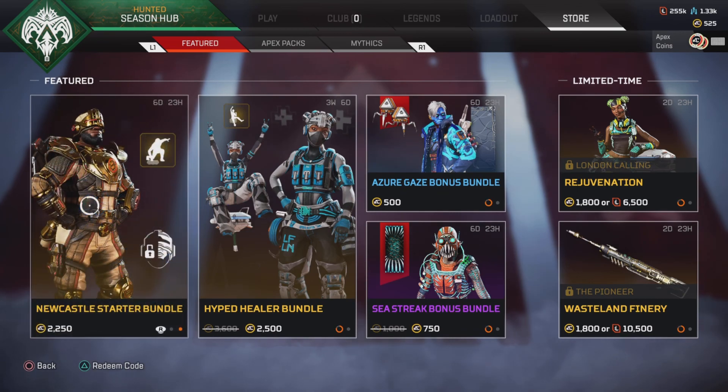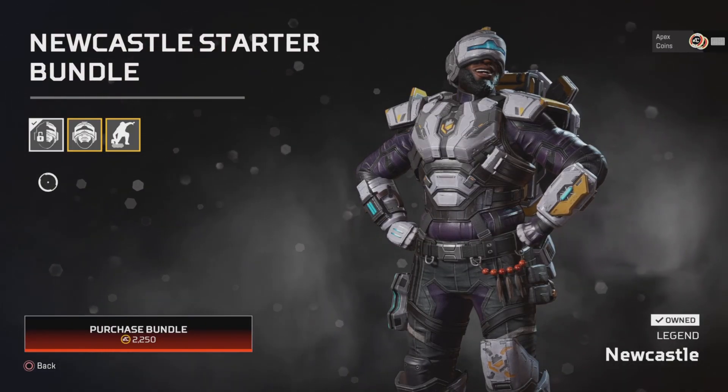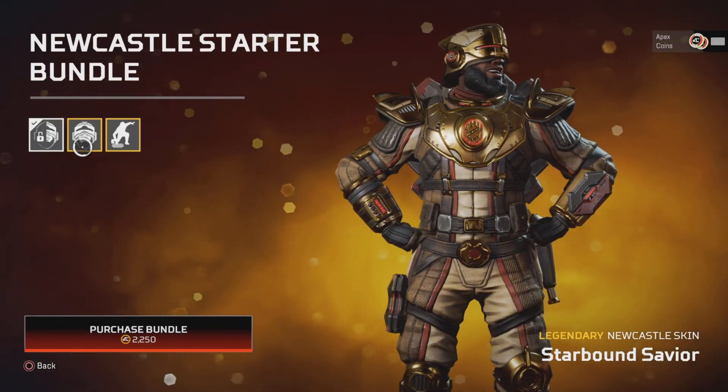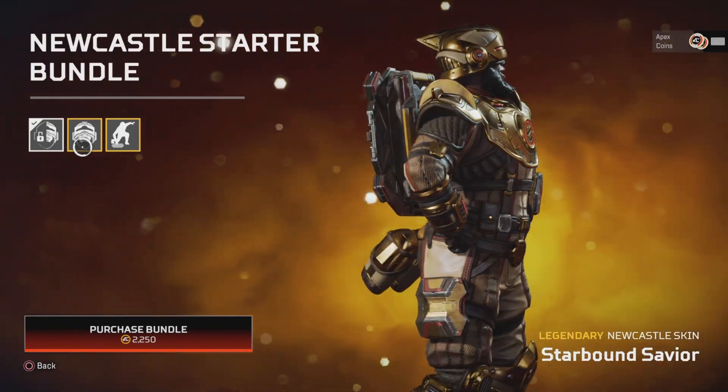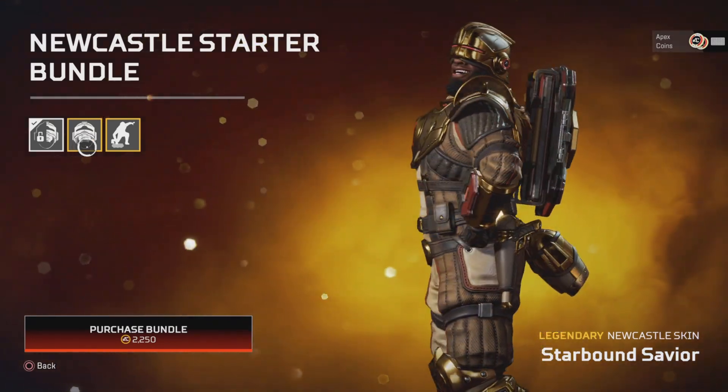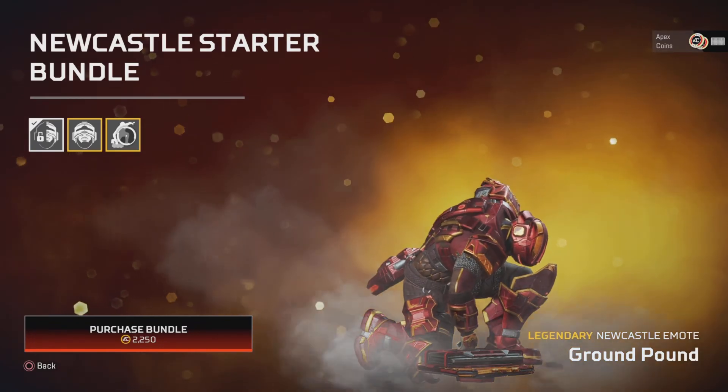We have the Newcastle starter bundle as well — again, get the legend first with delight and tokens. We have Star Bound Savior and this emote.